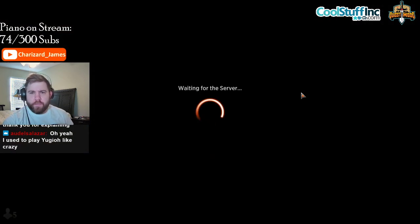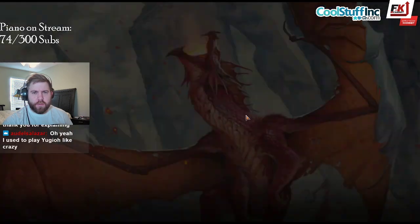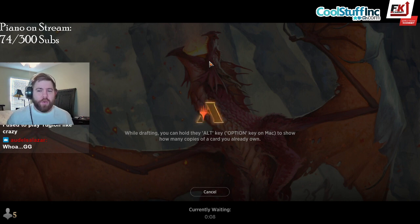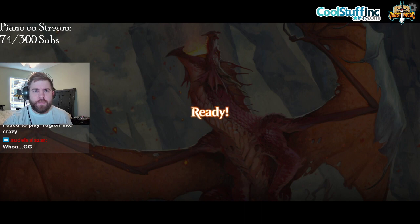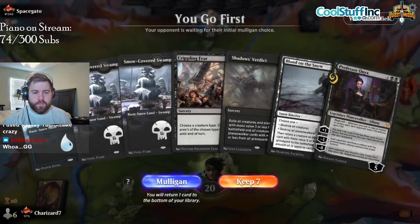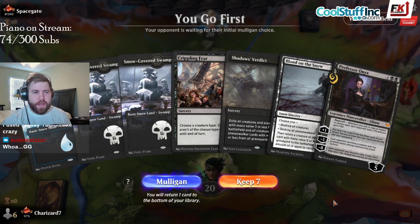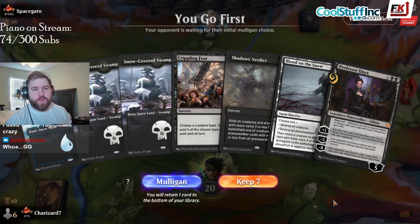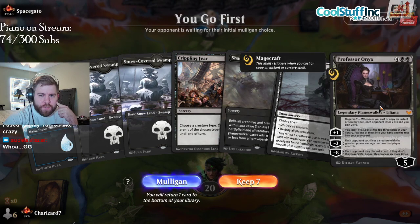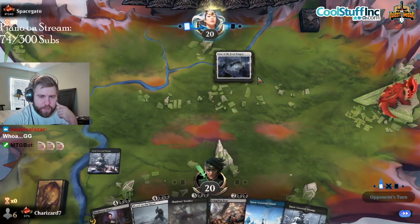What's going on here? I thought I was behind! The fact that Mordenkainen can minus twice without killing itself is so good. This is kind of the hand I wanted last game. This hand has no way to draw extra cards — it only has sweepers. I think I'm gonna keep it since I'm on the play. We can cast this one turn before them, but we could get destroyed if we play against another control deck.